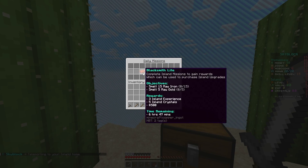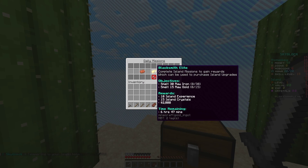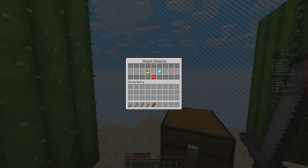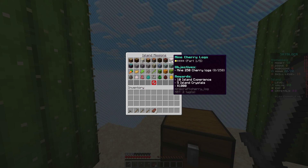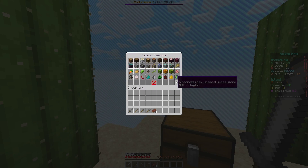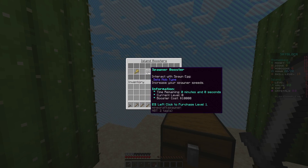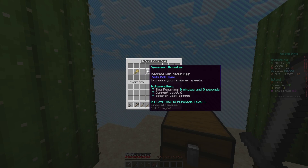You can view your island missions with daily missions — these change each day. So you can see I've got blacksmith, elite fisherman, pro blacksmith, and light missions. Long missions have different parts to them and they progressively get harder and harder over time. You can also purchase island boosters here — the booster cost is 10,000 and these will just boost certain things in your world for a temporary amount of time.